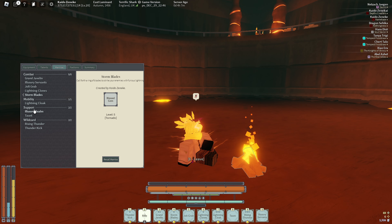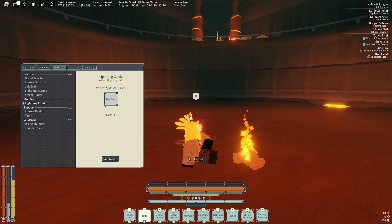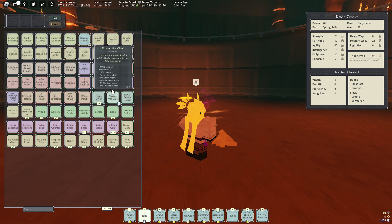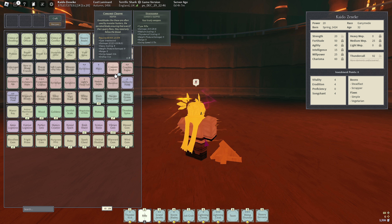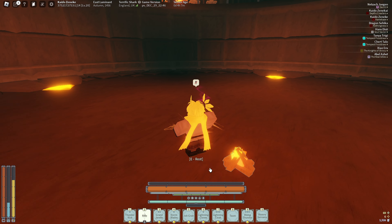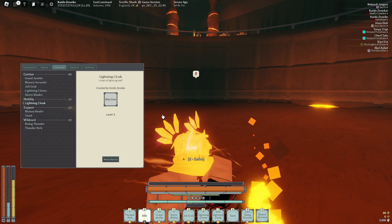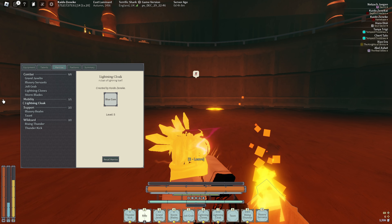Our mobility is lightning cloak. Surprisingly lightning cloak is in the mobility slot even though you use it more as a support or combat mantra, but hey, no complaints. Lightning cloak is very very good — you definitely want to pick it up because when you pop your clone, the lightning cloak goes onto your clone, so it's a very good synergy. Definitely use lightning cloak over lightning assault for this build.